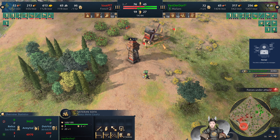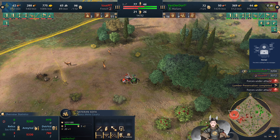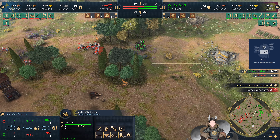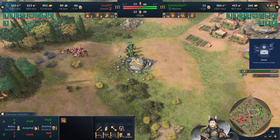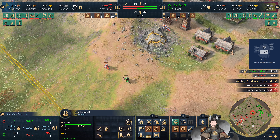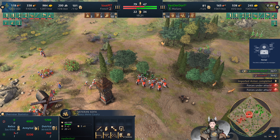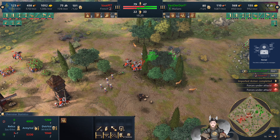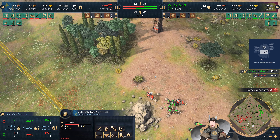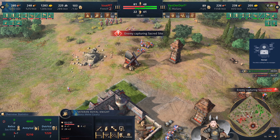Now we've got the Mullions going for import armor, military academies, and lumber preservation. Some nice charge attacks there — they're all taking some damage. Veteran sofa trying to get some more torch damage. Up here we've got the Royal Knight and a sofa now engaging. The sofa is engaging the Royal Knight as well. I'm surprised we see Musafati Warriors being pulled out.